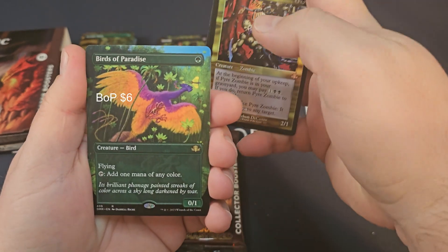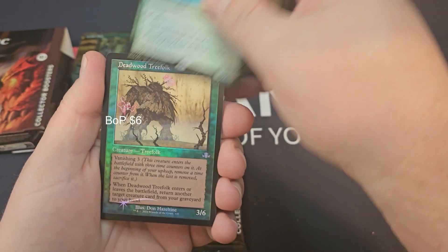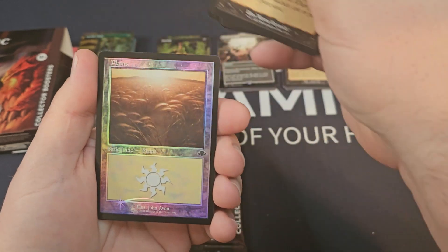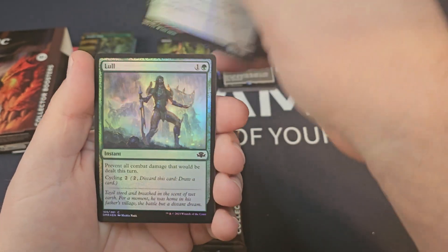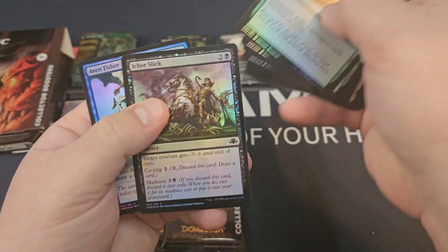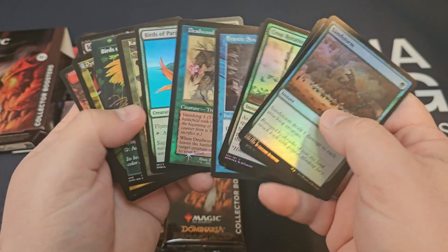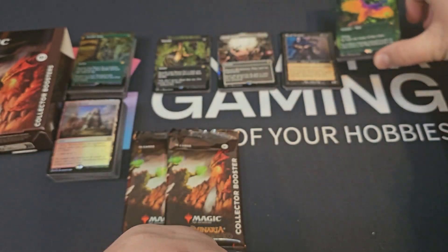Got another Birds of Paradise. Another Birds of Paradise! Well, that was the Birds of Paradise pack. Crop Rotation. Sandstorky. Icarus Lick and Aven Fishery. I love this art for the Birds of Paradise — that's gorgeous.